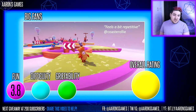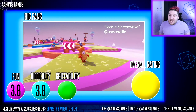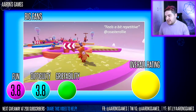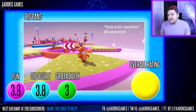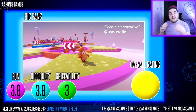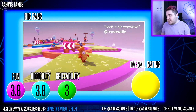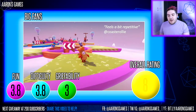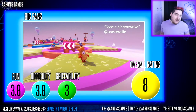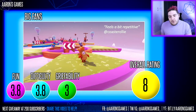The average score for fun was 3.8 out of 5 — I kind of agree with that. Difficulty also 3.8 — you can get a good run or a bad run depending on how people are doing. Griefability is a 3, because there's quite a lot of possibility for players to grab you as you're trying to jump onto the next fan, which can be very frustrating. Leading to an overall rating of 8 out of 10 — I scored it an 8 as well, so pretty accurate.